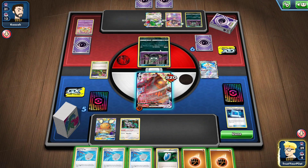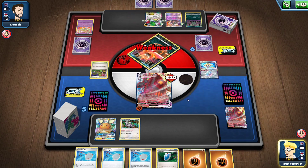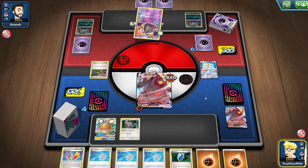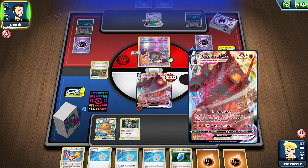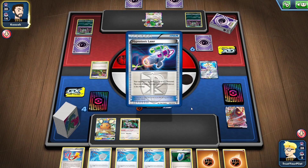They do know they're weak to fighting, right? There's no reason to put an energy on it, so I'll just Eruption Shot, take a knockout. I think I added a Super Rod — I've played so many different versions of this deck. Super Rod helps you get back — or it might have been an Ordinary Rod — and there's the knockout.